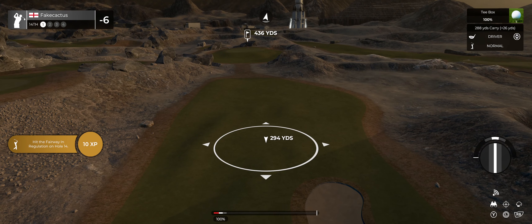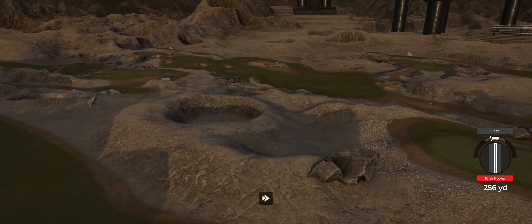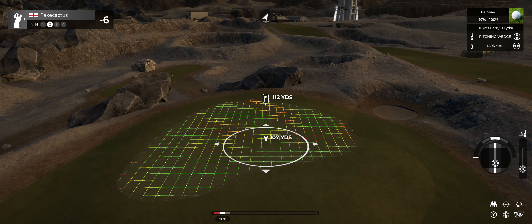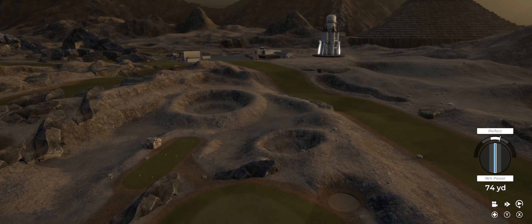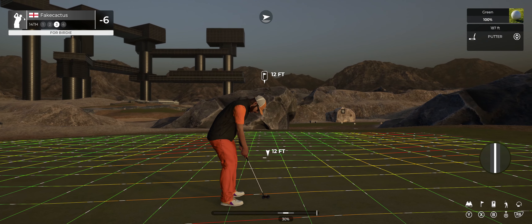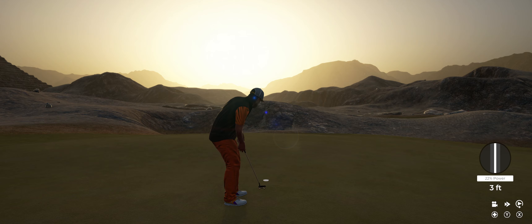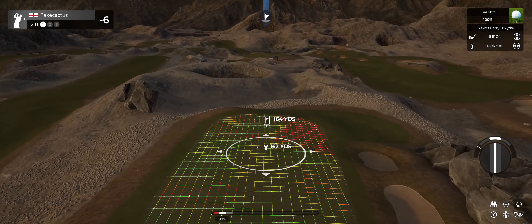Let's see what happens here on number 14 — great swing. This one's around 110 yards to the pin. That was a good one. All right, let's take this for birdie. Going towards that hole — bit long on that one. Nice putt in there for par. That will keep you at six under for the round.